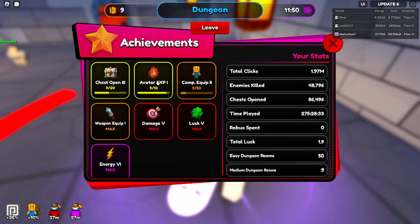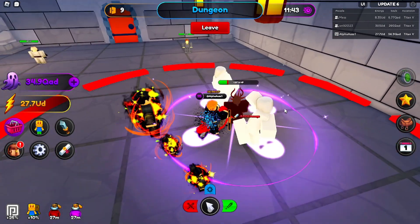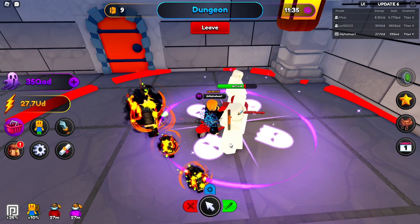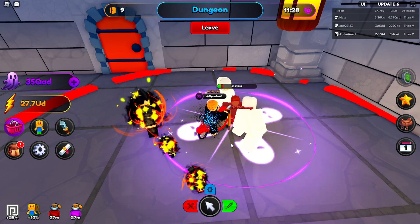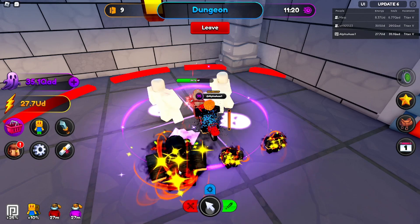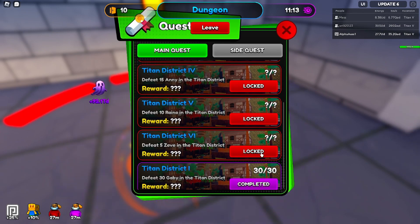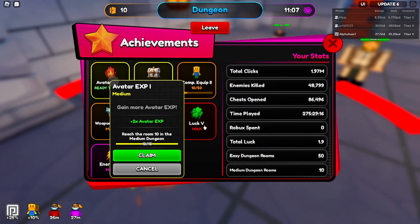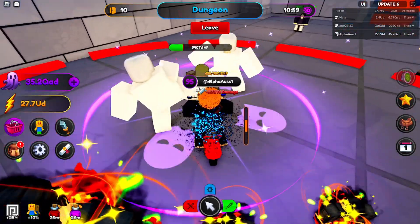I'd like to at least get to room 10. I don't think we can reach room 20, but we'll try. After this we'll check out the new swords and new aura before we rebirth. I should also clear all my quests. We got the room 10 achievement — avatar XP is now seven per kill instead of five, which is a nice boost.